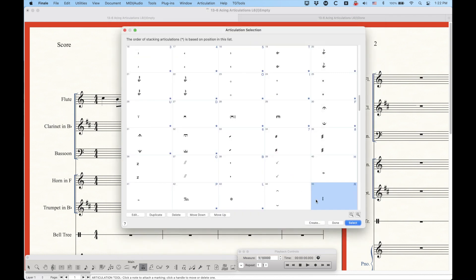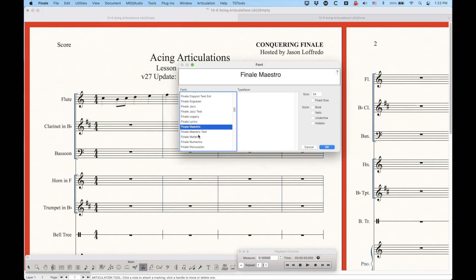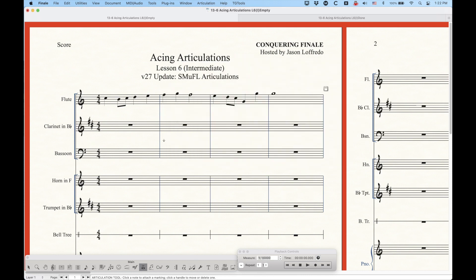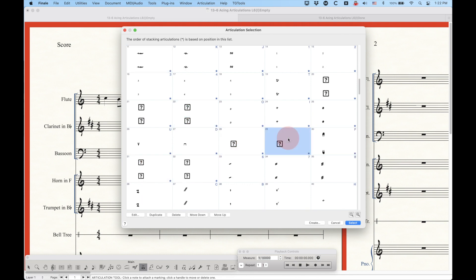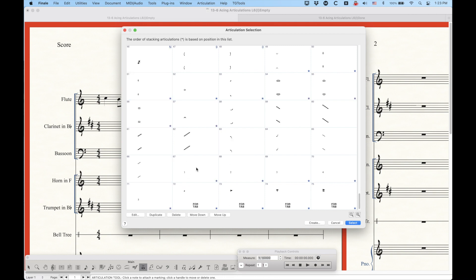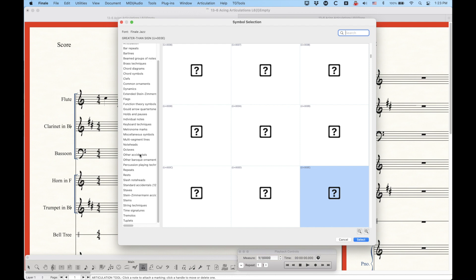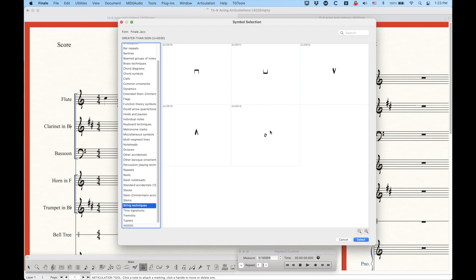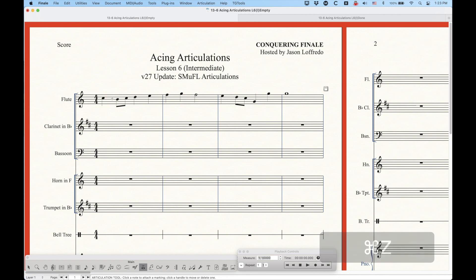Not everything exists in all SMUFL fonts. If you change the default font from Finale Maestro to Finale Jazz and go into the articulation selection dialog box, you'll see that some articulations that exist in Finale Maestro simply don't exist in the Jazz font — you'll get question marks for items like the special fermatas. In the Create dialog, the category list is a lot shorter, and things like string techniques exist but are not nearly as filled out. There are some extras here and there in all of these fonts, but not nearly as much as in the Finale Maestro font.